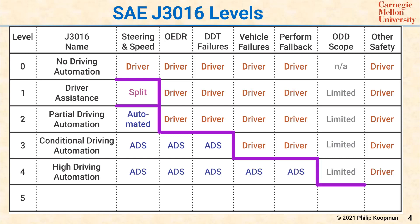At Level 4, the vehicle is completely automated within a limited operational design domain ODD. The automated driving system ADS has to handle the entire dynamic driving task and fallback. That means it's only at Level 4 where the human driver can truly go to sleep in the backseat and not worry about the driving, because the entire responsibility for driving and driving safety falls on the ADS at Level 4.